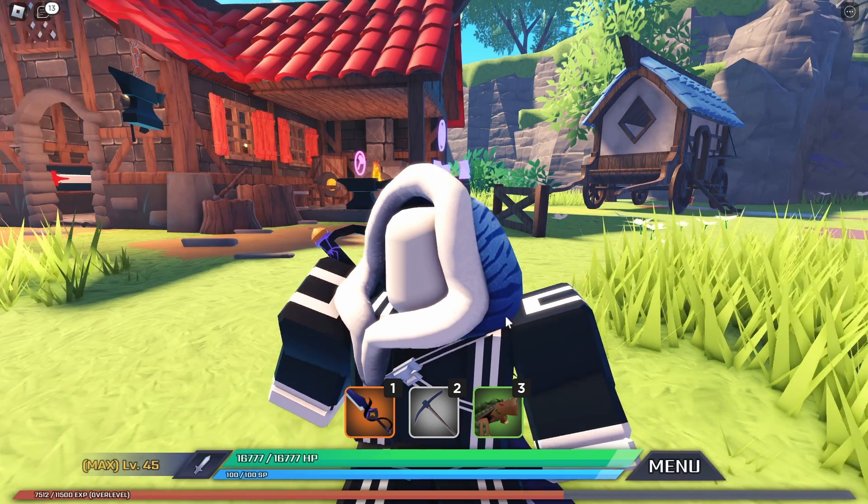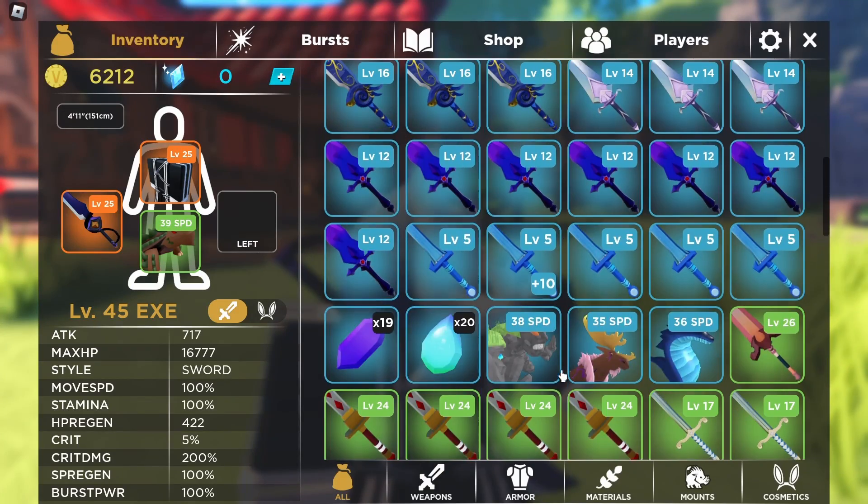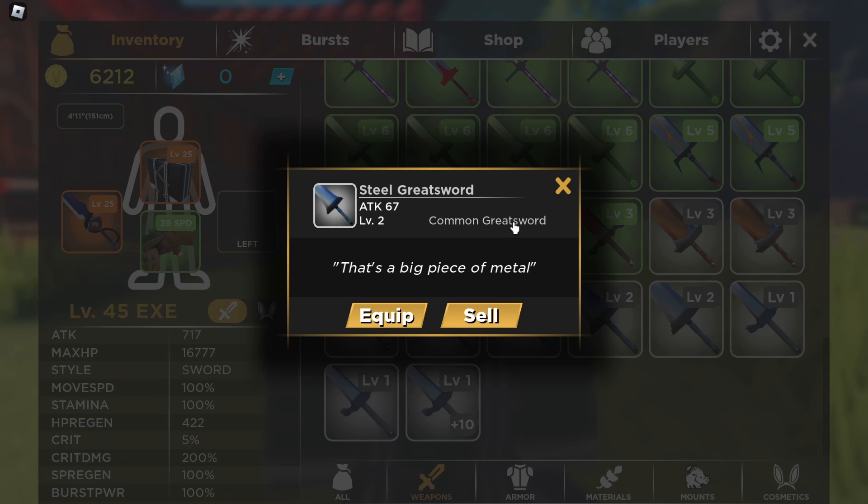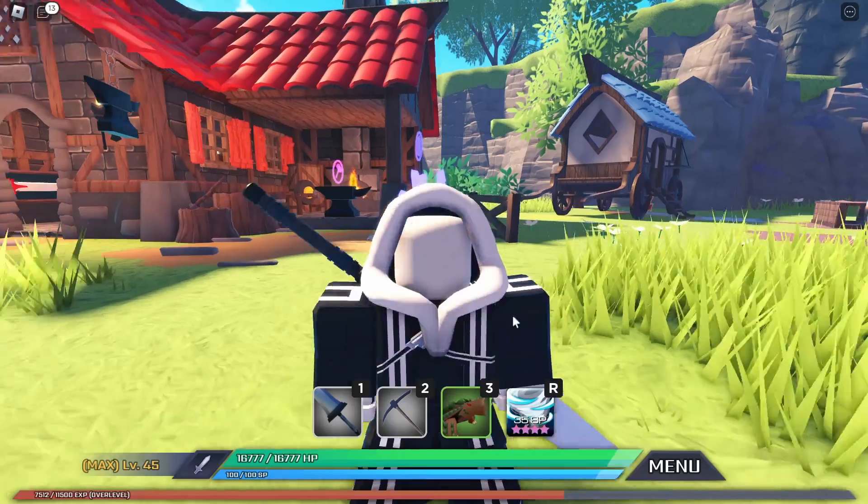The first great sword I can think of is the Steel Great Sword. If I go to the menu, go to my weapons, and scroll all the way down, you can see the Steel Great Sword. It is a common great sword that deals a base damage of 67, and you need to be level 2 to use it. The description reads: 'That's a big piece of metal.'